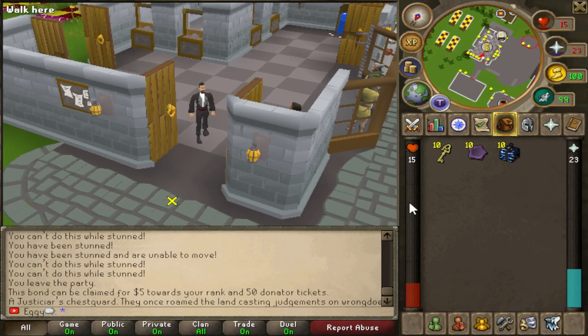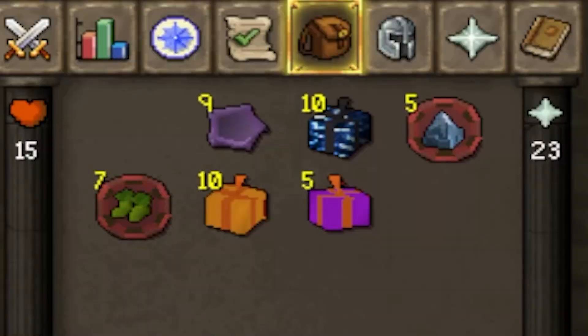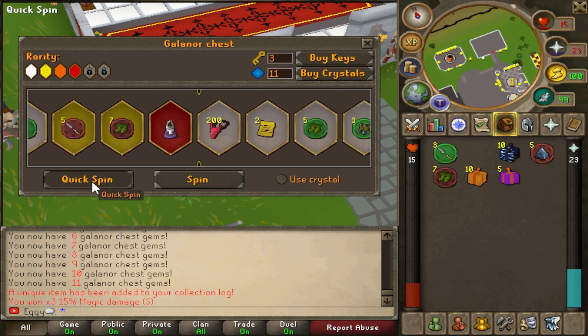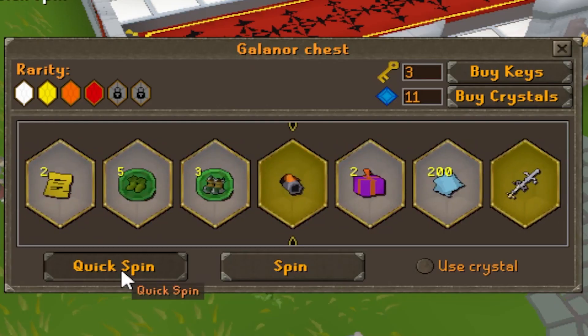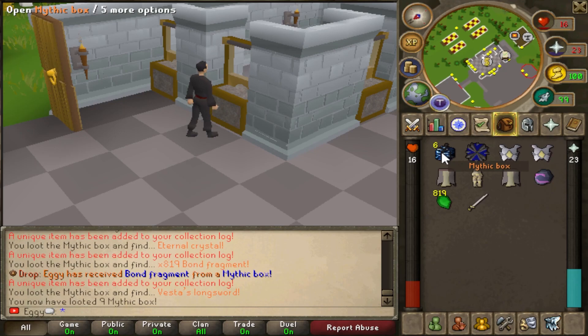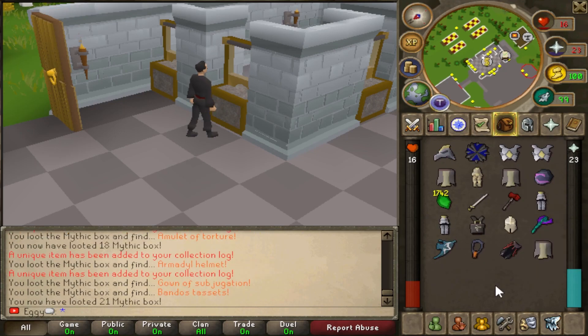Kevin also gave me 10 of the Mythic boxes — 10 gems and keys of course to open. God damn, they're cracked. Then you spin to win for even more goodies. The Mythics are kinda cracked. So do not forget, make sure to enter. Yeah, they're very cracked. Be sure to enter on today's giveaway.